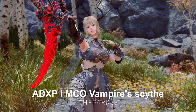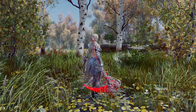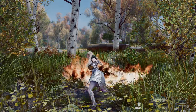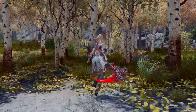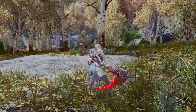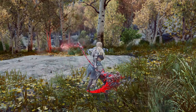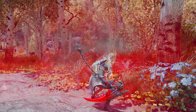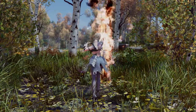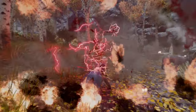Next up is the ADXP MCO Vampire Scythe moveset. This mod adds a moveset for the Vana Red Sickle Weapon. It fully supports animations for equipping and unequipping the weapon, and the basic movement animation is quite impressive with a hovering motion. While the attack animations are restrained, the sight of the sickle spinning through the air on its own is a highlight of this moveset. Additionally, it uses the red vampire-themed effects from Ancient Blood Magic 2, allowing for a more dynamic combat experience. If you're a fan of sickle weapons or enjoy vampire concepts, I highly recommend trying out this moveset.